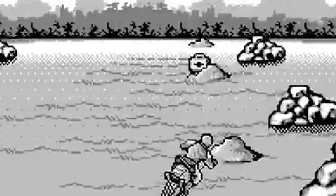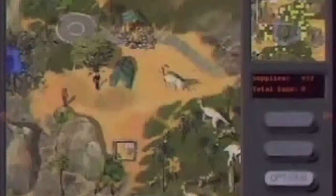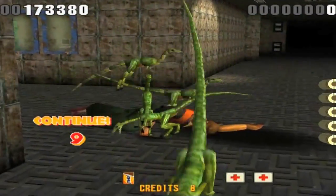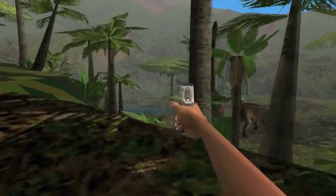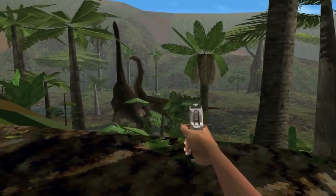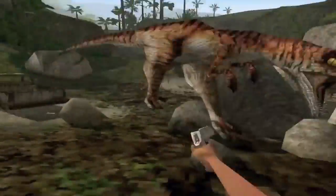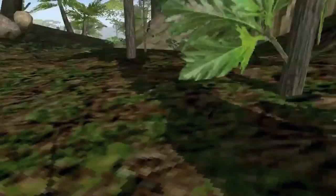Next came Jurassic Park: Chaos Island for PC, a Command & Conquer style strategy game which diverged from the plot of the movie but kept the familiar cast. Sega also released The Lost World: Jurassic Park in arcades, another on-rails shooter similar to their earlier effort. In 1998 came the massive, ambitious PC first-person shooter Jurassic Park: Trespasser. Billed as the digital sequel to The Lost World, it shipped in an unfinished state due to the publisher's intention to coincide with the VHS release, and it also required a monstrous PC to achieve even playable frame rates.